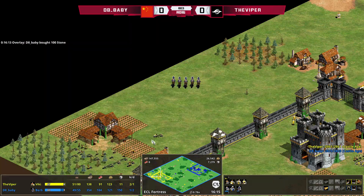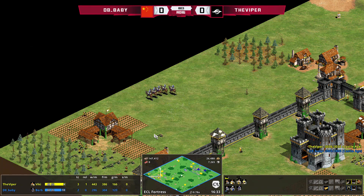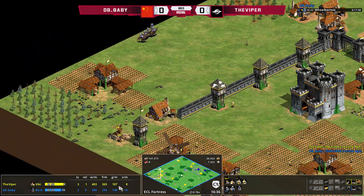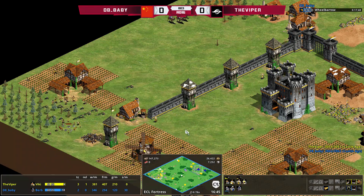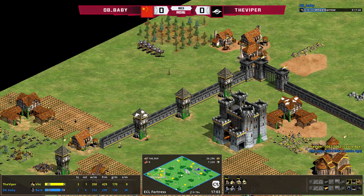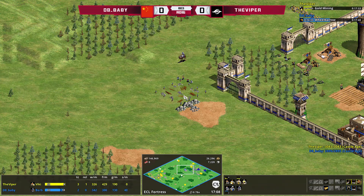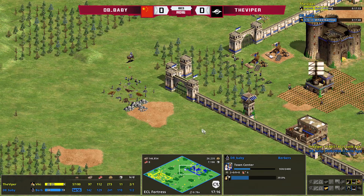This is kind of bad for D8 Baby now — he can't really utilize these Camel Archers as well as he'd like. Viper has a tab on their location, and this military investment hasn't paid off so far. He's still only on two TCs, and Viper's eco is going to get really far ahead. We can look at resources gained per minute via Capture Age. Viper is clearly ahead — look at the food income, it's so much higher. He's got more wood income and more gold income. Meanwhile D8 Baby is only just adding his third TC now.